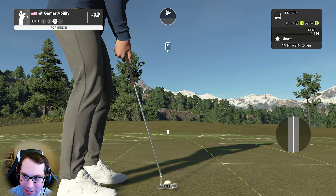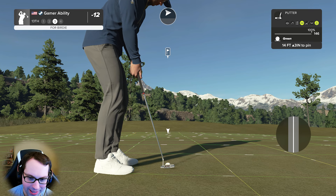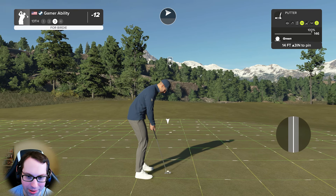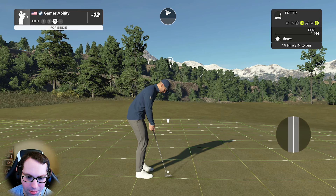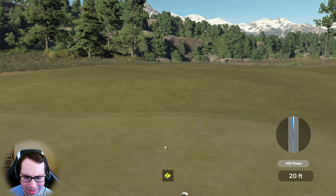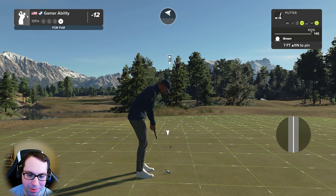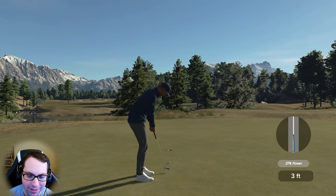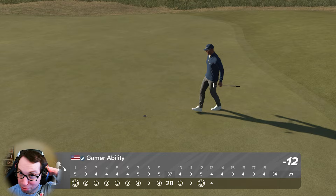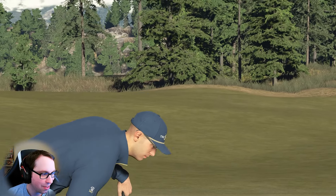14 feet uphill, three inches, steady left to right at the beginning then back at the end — mostly left to right. The putt goes in — what is happening? That was amazing. After that one you're sitting at 13 under par. How do we follow up this round? There'll be another course showcase this week, career mode episodes like usual. Sitting at 12 under through 13.